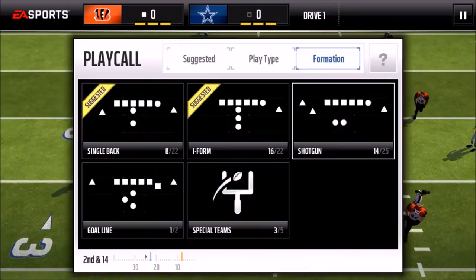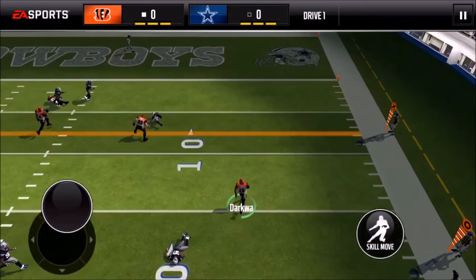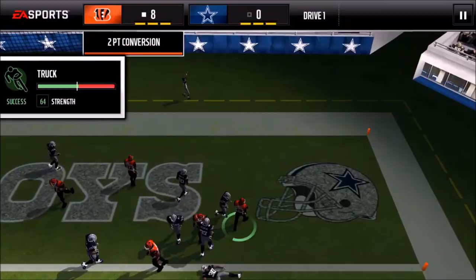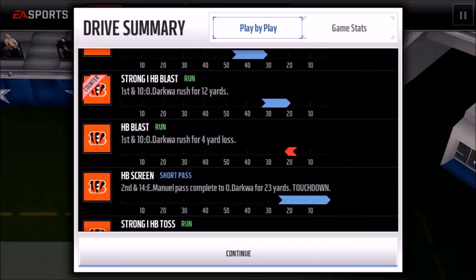Going back to HB Screen to see if we can get a touchdown. Wait, wait, wait — throw it there. Look at all that space — and there it is, a touchdown! Easy touchdown. For two-point conversions, I like to use Strong I HP Blast or HP Toss. The blockers block really well. Truck one guy and there you go — that's eight points and we still have two more drives.